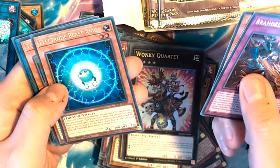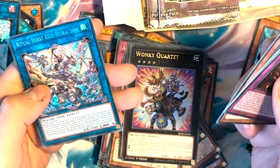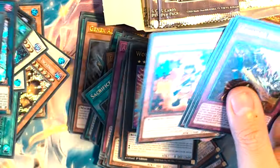Branded Retribution, GenX Ally, a Bowl, Toy Soldier, and an OT Ritual Beast thing.